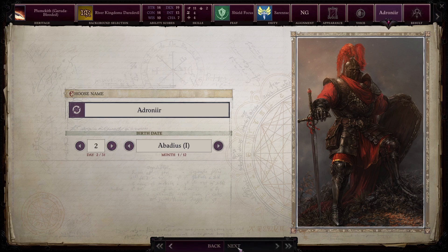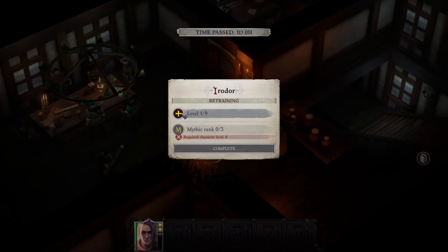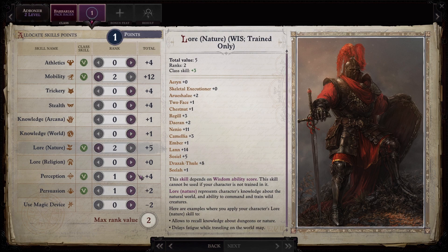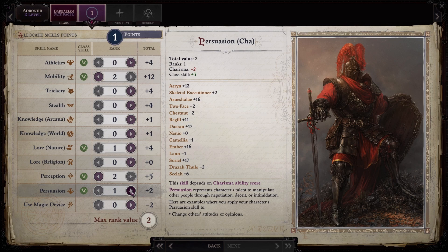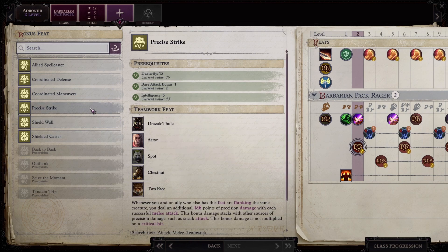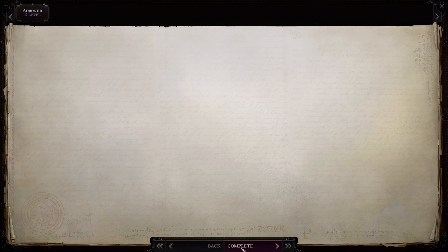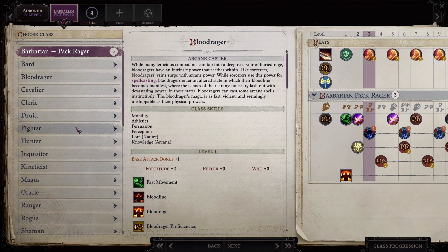Two levels of Barbarian — he gets his Uncanny Dodge. Perception, nature, let's keep going with persuasion. We have Ember, I think she works. Precise strike — if he's flanking, we want to get outflank later. Got to have base attack four, so he gets that. Now we just go tower shield specialist the rest of the way.